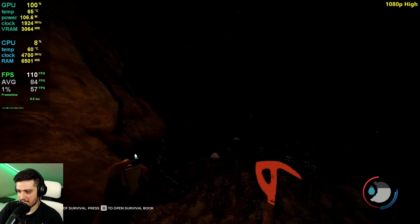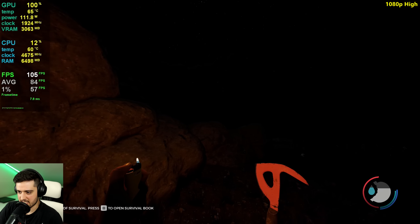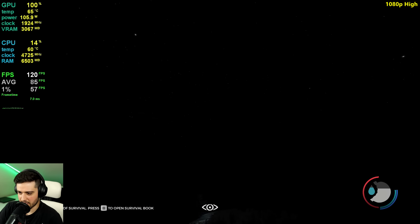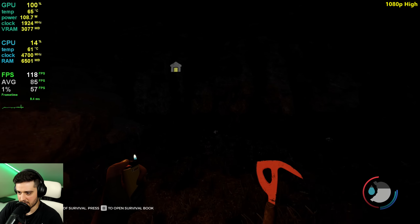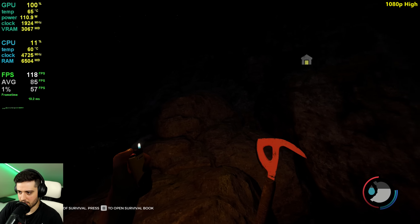We're a bit screwed now. Let's venture out into the darkness. I don't like this. I hate it. What is that? It's the reflection of the moon. Where is the moon? I don't even see it. Maybe we can go this way — jump a few rocks.